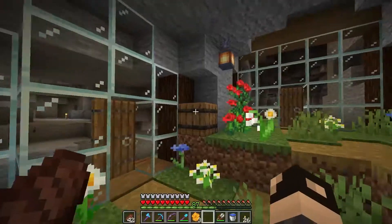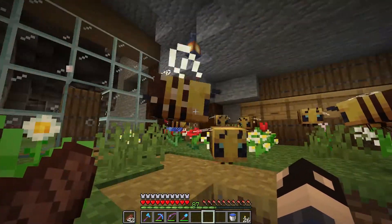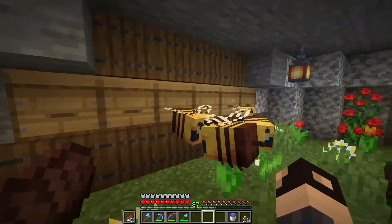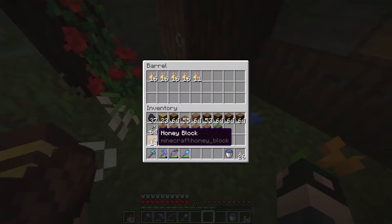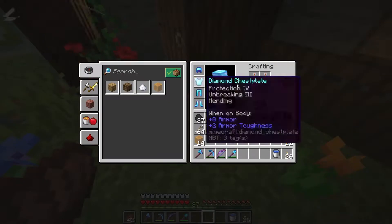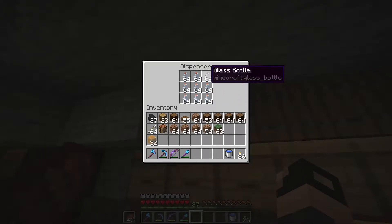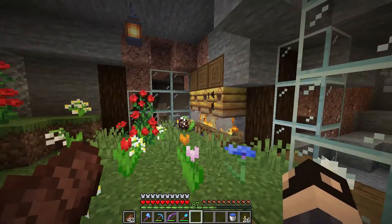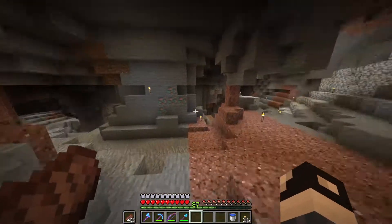I've been doing a lot of work in the bee farm here as you can see. All of these bees have been bred up now and there are an absolute ton of them here, and this farm has been running pretty well. We've got a decent amount of honey bottles and I've already crafted up some of them into honey blocks, so we've got quite a few of those as well. I've also been doing a lot of trading with the villagers to get glass bottles, because the librarian villagers do give us glass, which has been very helpful. Anyway, it is time to start working on the tree farm.